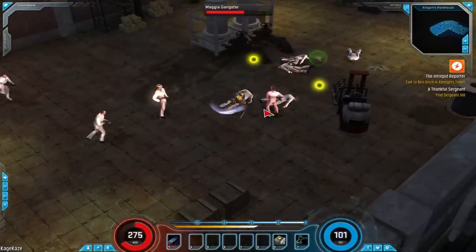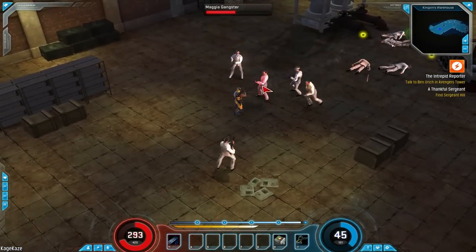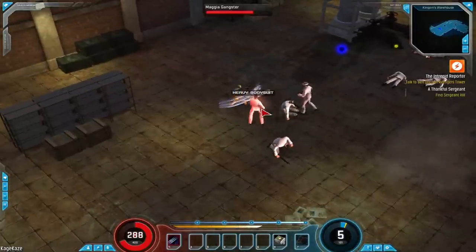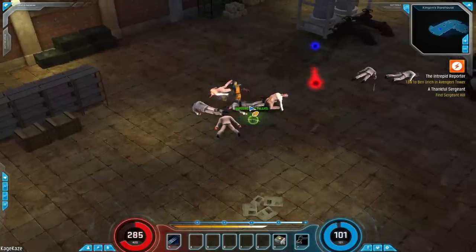So as we're going along here, we're gaining experience as we do in action RPGs. Again, this area is like a level 6 or 7 zone, so that's why you're seeing me take forever to kill some basic thugs as Wolverine. My claws of adamantium are just not able to get through that nice three-piece suit these flying gangsters are wearing.